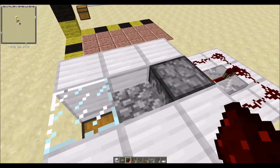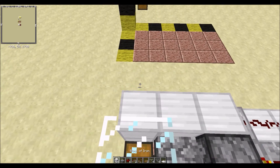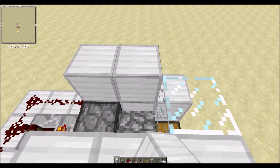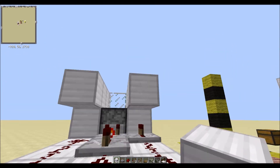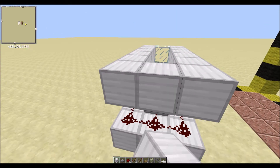Next up, take another piece of glass, put it there. Take another block of your choice, place it there, there, there, there, there, there, there. And then circle it all around — there, there, there, there, there, there, there. Then place the one there again.